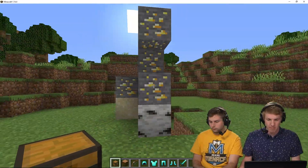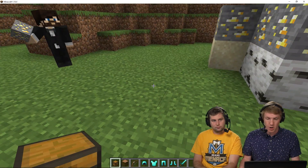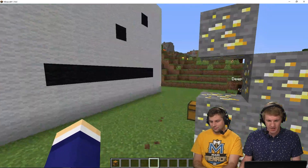So now that we know how to check blocks for who placed them, we also want to know who stole stuff from our chest. So I'm gonna place all my really good items here and then hope that nobody steals them.